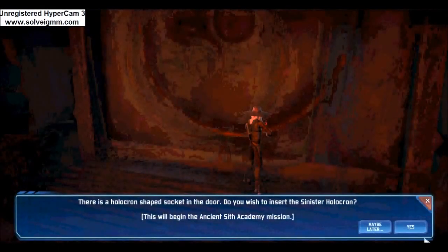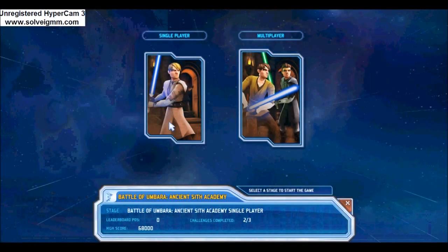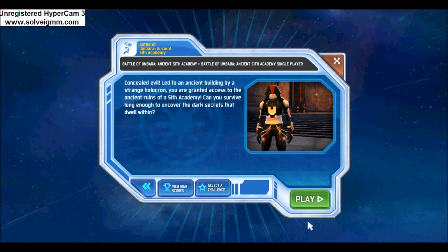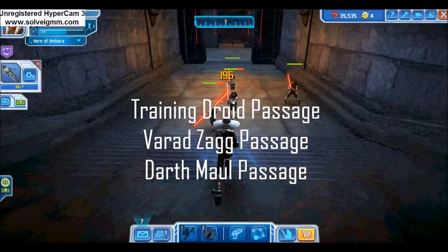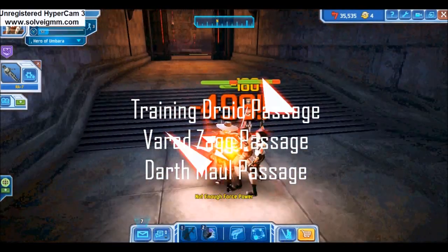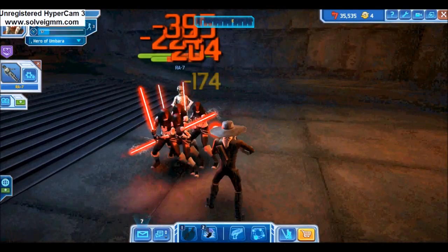The Sith Academy is the biggest, longest, and hardest of the five mission instances. Unlocking the mission only requires collecting a whole Sith Holocron — just defeat 8 Sith in the Sith Academy area. The Sith Academy mission has three main sections: the training droid encounter, the Varad Zag encounter, and the Darth Maul encounter. The only enemies in this mission, next to the bosses, are Dark Acolytes.